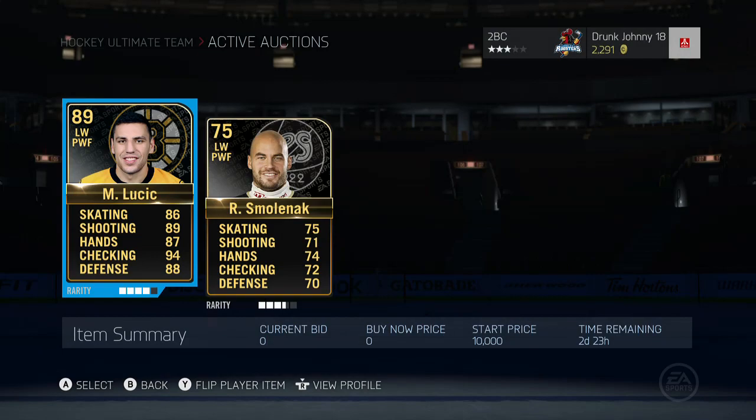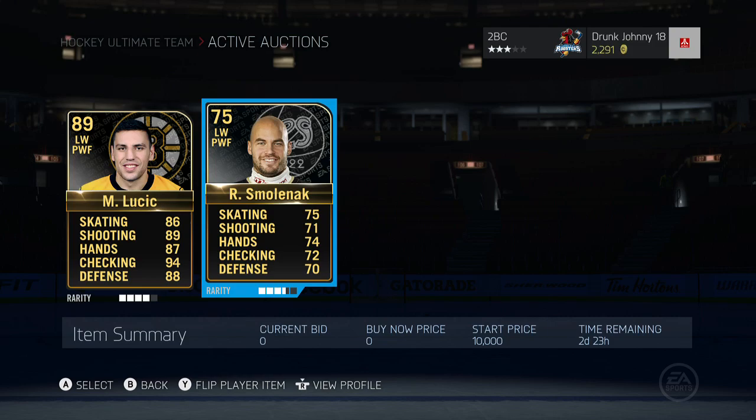How's it going boys, Johnny Superb Man here and it's time for another Hockey Ultimate Team player giveaway. This time we got Milan Lucic Team of the Week and a Smallanak card — I don't even know who this guy is. The first card we'll give away is this Smallanak card, 75 overall.